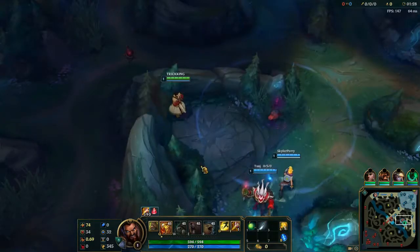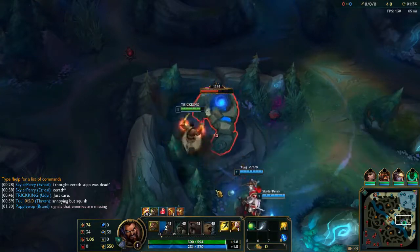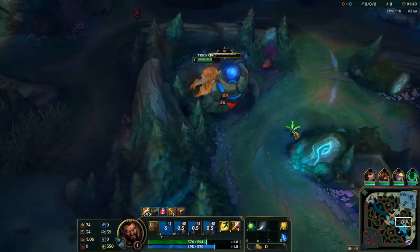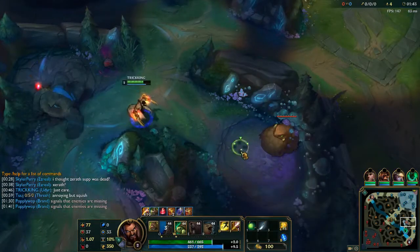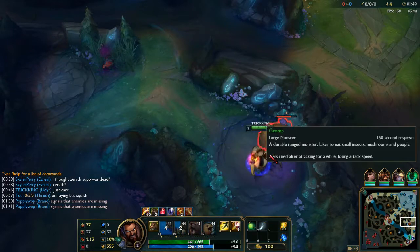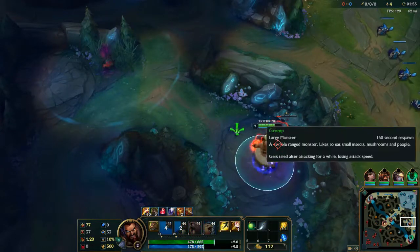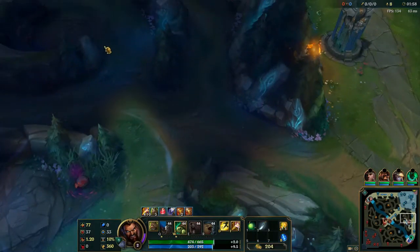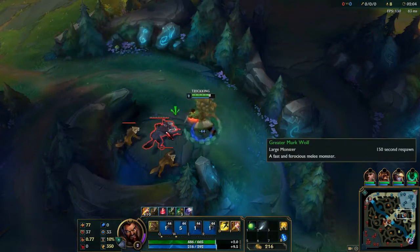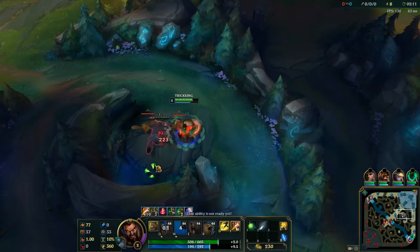Starting out with that blue. Obviously I'm going to start with my Q. Didn't smite it that time - moving over here. Now I have my blue buff, so I'm going to come into Turtle and get that DoT going, then rotate between Turtle and Tiger. Apply that DoT. When you're in Udyr and you get your blue buff first, it's easy money to spam your spells - you don't burn mana near as bad. That's why I always go blue with Udyr. Going red really cuts down your mana, especially for my playstyle.